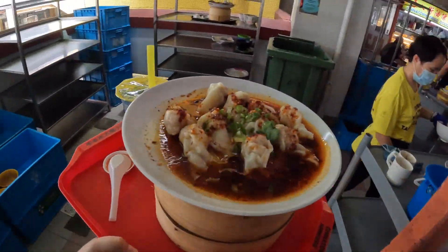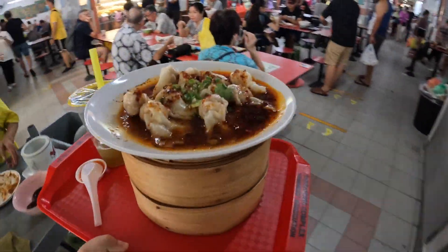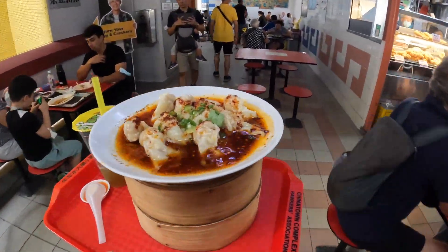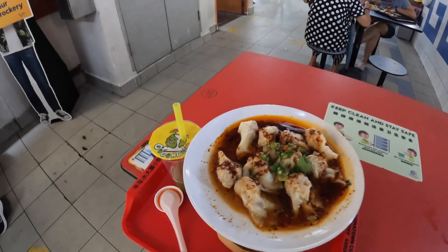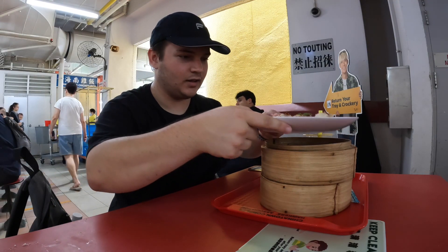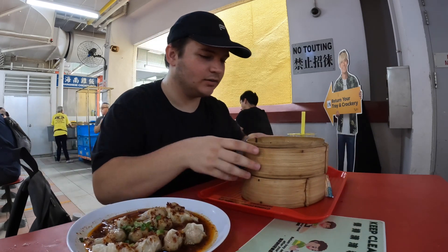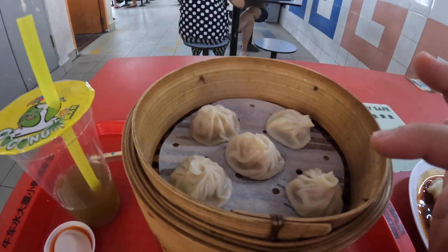That guy had like 10 sugar cane juices on his tray! Alright, here we go guys. Got the camera set up — wow, that is hot, that is so steamy! Oh, this looks good. One order comes with 10 of these steamed mini buns in two layers, and then we have the spicy wonton over here. I honestly don't know if I'm going to be able to finish all of this, but we'll see.